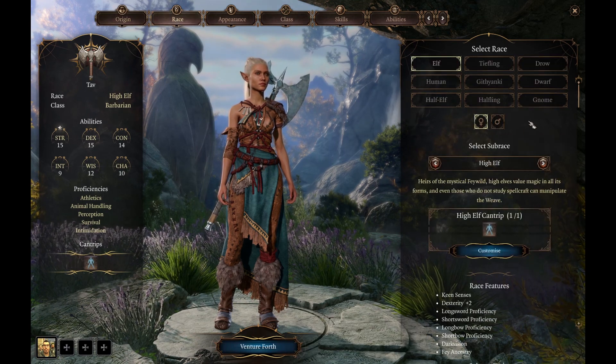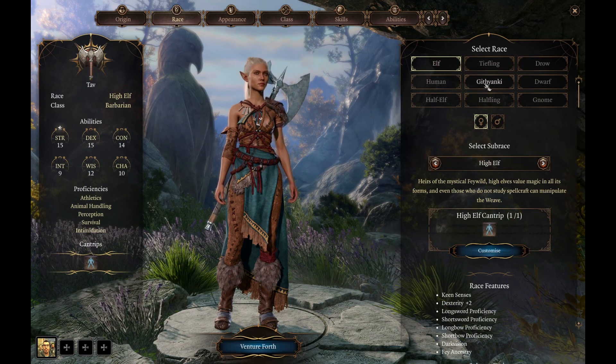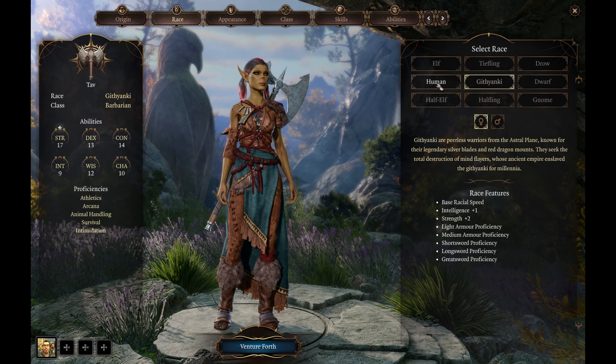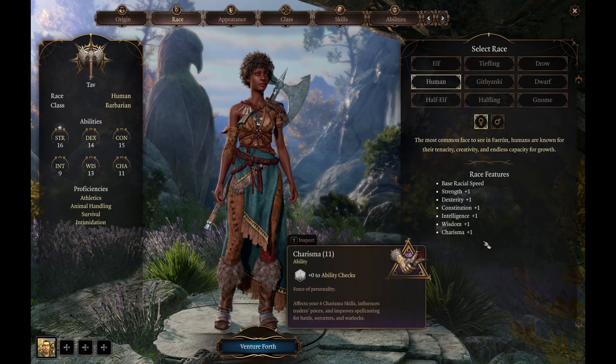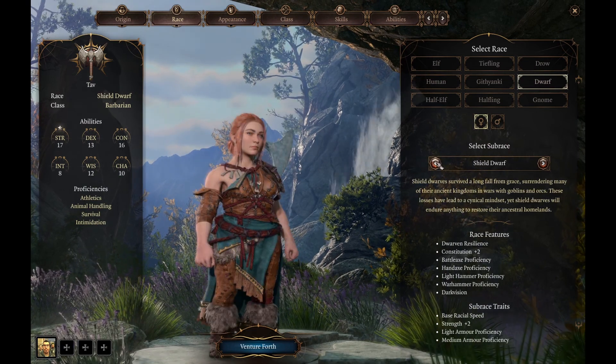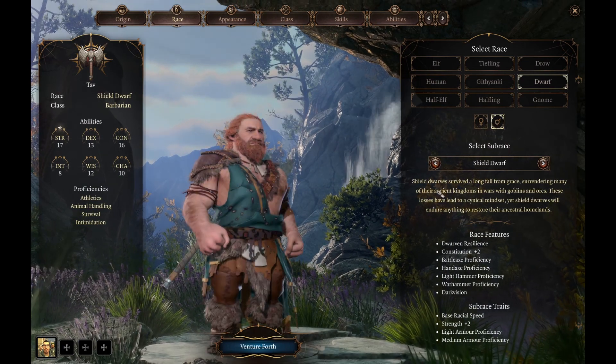In terms of the race, there are a couple of alternative options. There's the Githyanki, which gives you Strength plus 2. There's Human, which gives quite high stat bonuses anyway. But we're going to look at what I think is hands down the best race to be a Barbarian with, and that is Shield Dwarf.